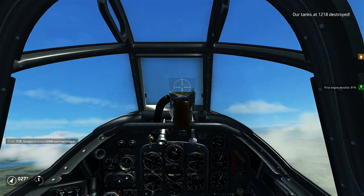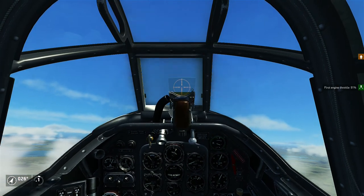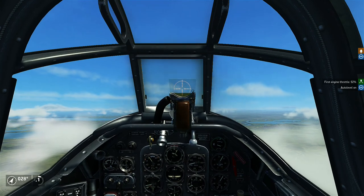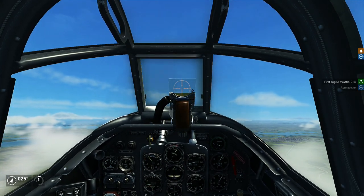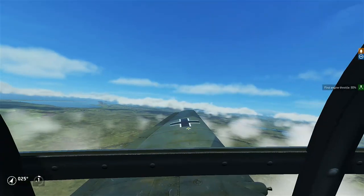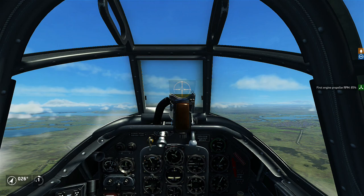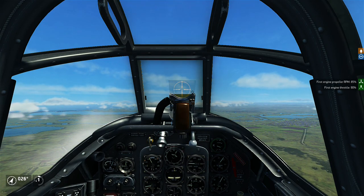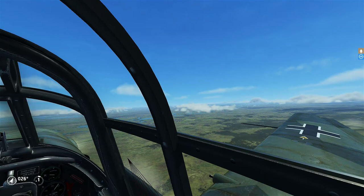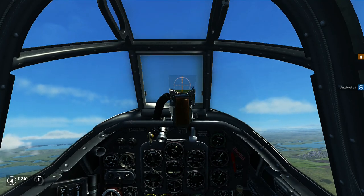I'm going to climb as high as I can with the speed I've got. Unfortunately I can only get to like almost 1.5 kilometers. I can keep on climb mode for 30 minutes, and after 30 minutes the engine will quit — but it's definitely not been 30 minutes of flight time. I could probably raise the engine RPM to like 85% to get a little more speed. This plane has a very weird dive brake system.